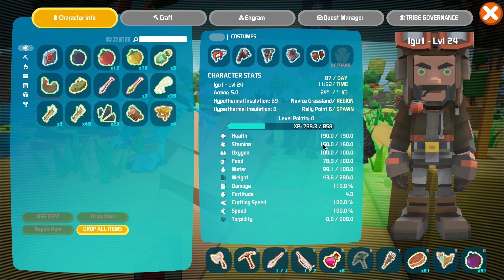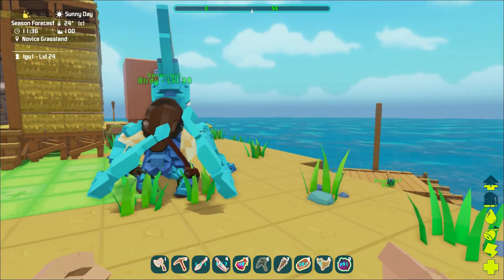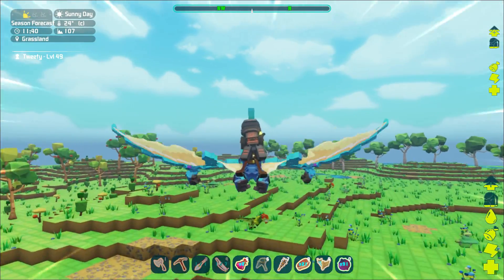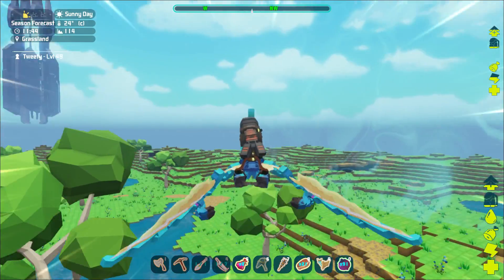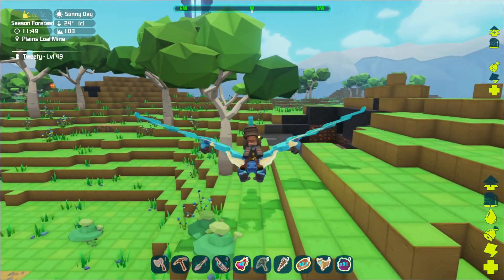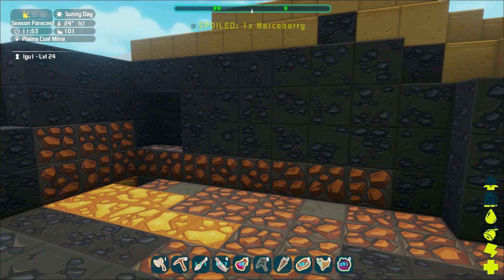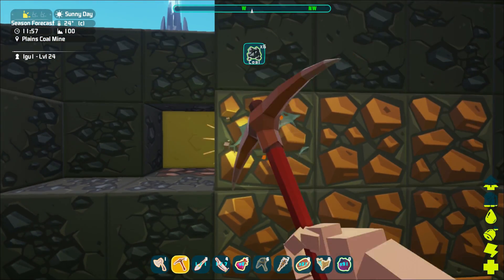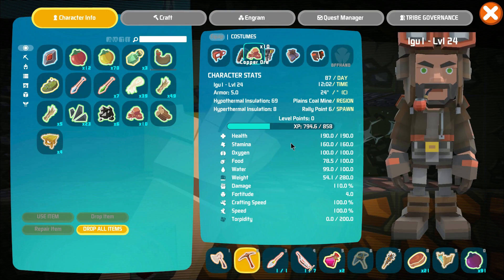I'm going to take Tweety out for a little trip so he can learn the ways of things. Birdie's been replaced — we just won't tell him. Flying eats a lot of stamina, so that's something you don't want to do too often. I was mining in another location over here, so let me set Tweety down and get to work. This is coal, and this is copper — and with the new pickaxe that's so much better! I'm also actually getting experience for mining.